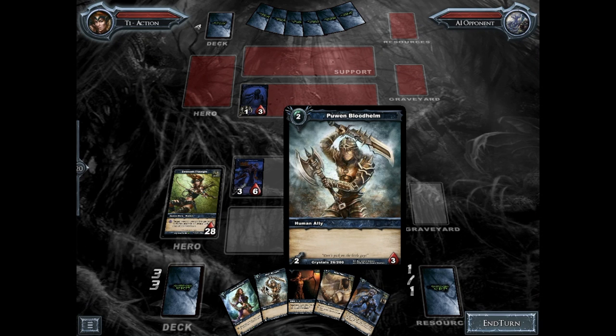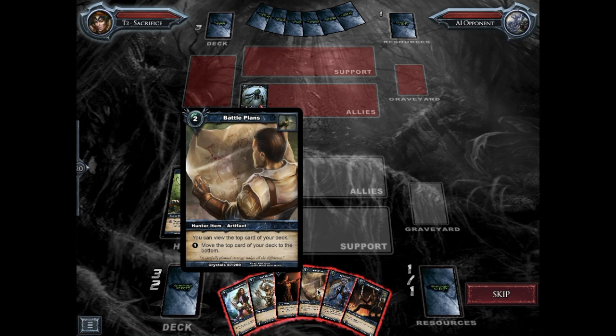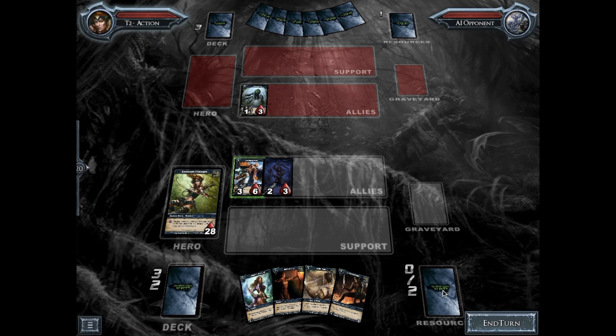As long as you have that many resources, you can play that card. So I can play Puin Bloodhelm when I have two resources. Each resource can only be used once per turn, so I could play Puin but not Battle Plans at the same time — I have to choose which one I want to play. Once I play Puin, my two resources have been spent and I cannot summon any other cards.